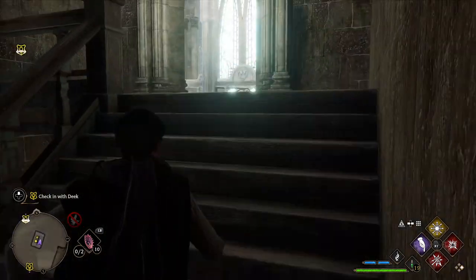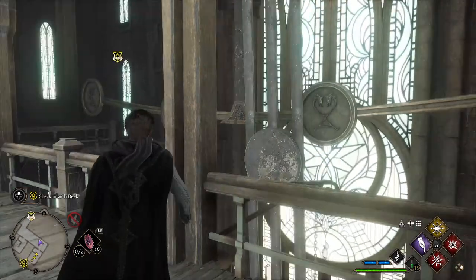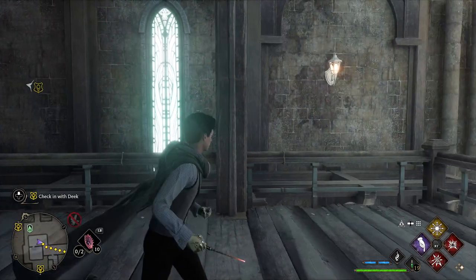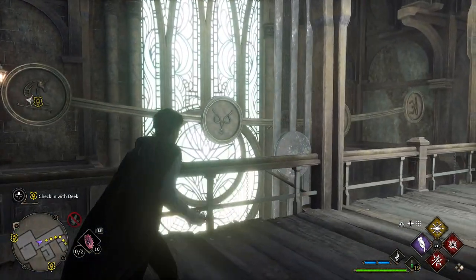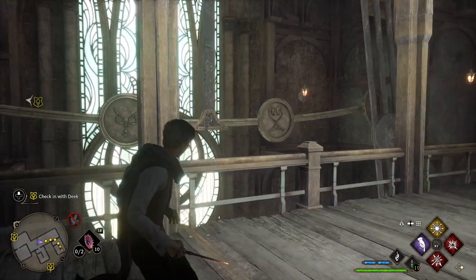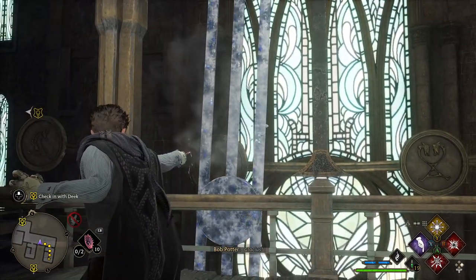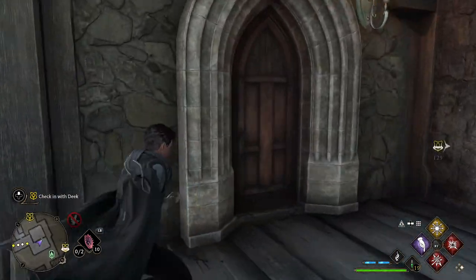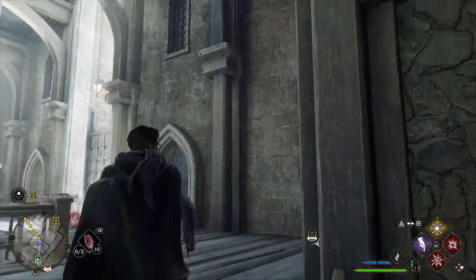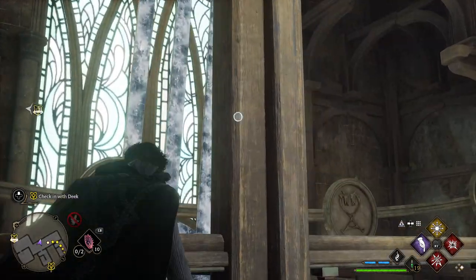The next door — if you go up these stairs, it should be this one right here to the left. I believe it's the owl head figure, I might be wrong, but I think it is. Freeze it, check the door, once you check it then it should be unlocked. And then you just do that to the other two doors and you should be pretty much set.